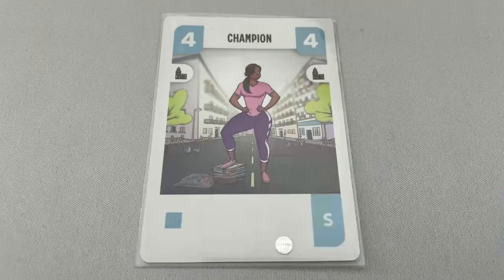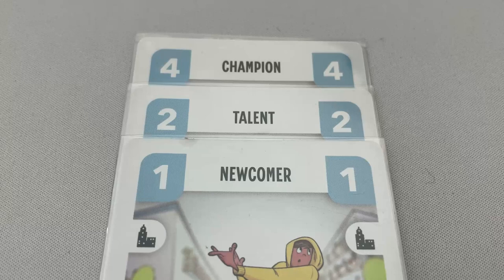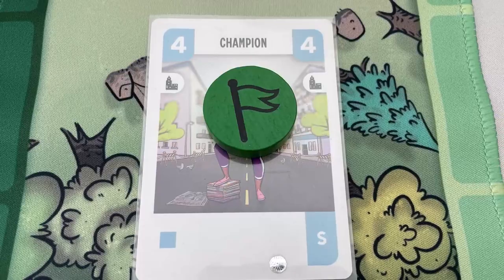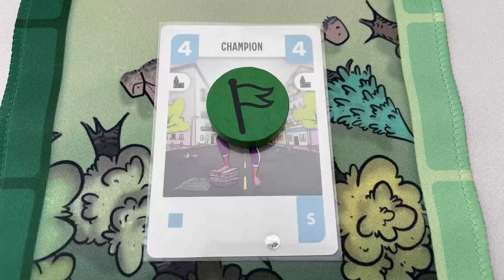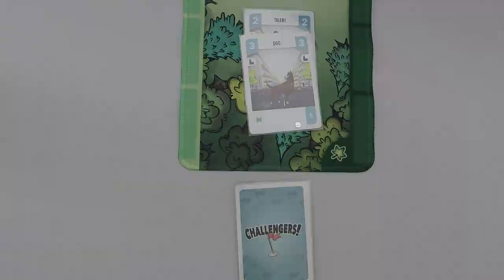Base power is the power printed on the card — for example, Champion has a base power of four. The attack power is the total of all cards' power plus all of the power bonuses. For example, these three cards have an attack power of seven. The flag possession power is the power of the flag carrier plus all of their power bonuses. So the flag possession power is four, and the player needs an attack power of five or more. Talent has two which isn't enough, so the next card is a dog which has three. The attack total of five is now higher than the flag possession power of four, so they stop revealing cards.